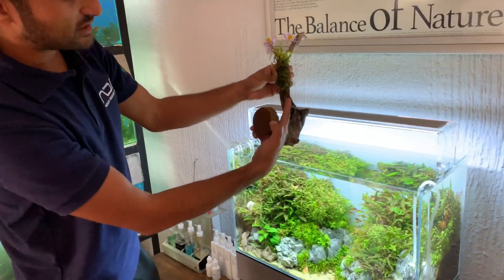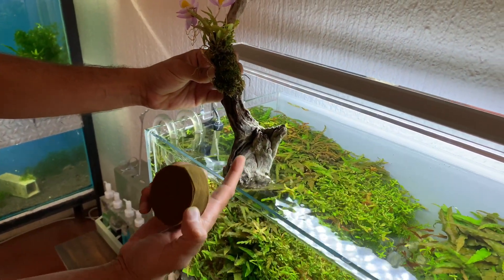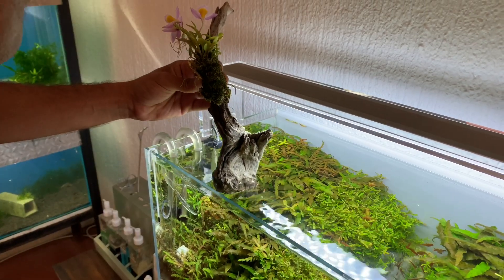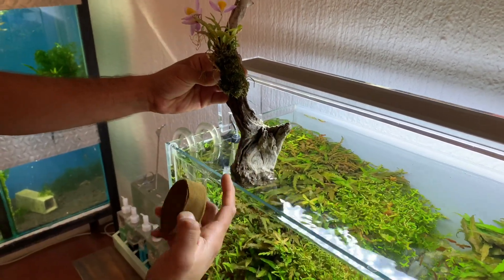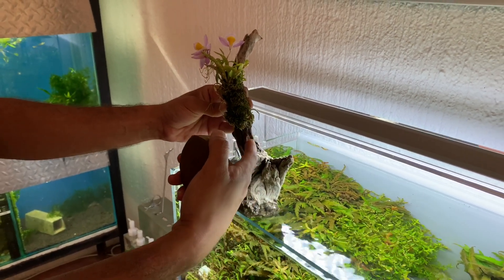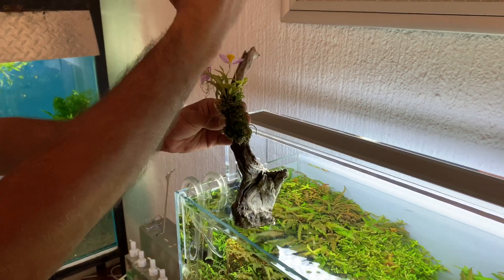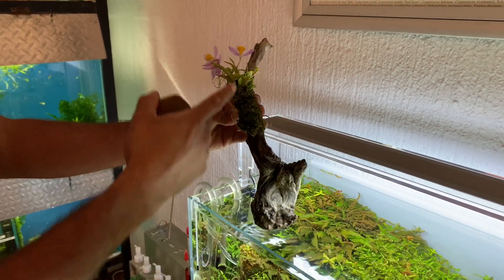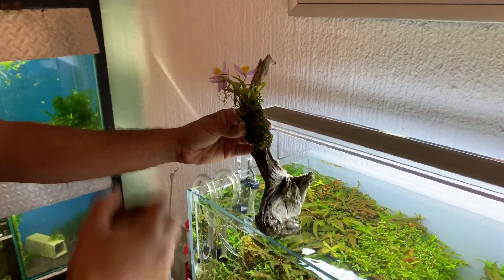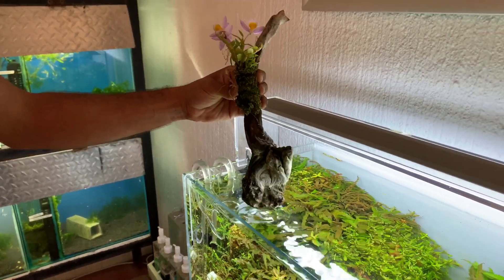If you run the terra tape just below your water line, the terra tape can travel up to about 8 meters — it'll draw the water all the way up. You can attach aquatic mosses, orchids, air plants, whatever you want. You can even do Christmas moss coming out of your tank, all the way to the top. That's wonderful — something new!